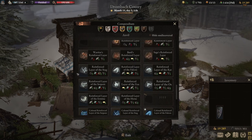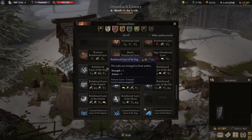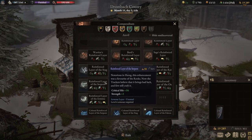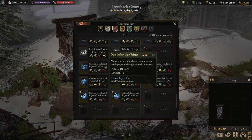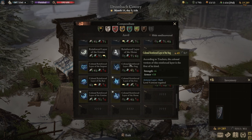If you've unlocked the silver section of armor layers, you have two options. For a defense-oriented approach, take the Reinforced Layer of the Stack, giving 9 additional armor and 2 strength. For more damage, go with the Reinforced Layer of the Serpent, which increases crit hit chance by 3% and strength by 2. Once you've unlocked the colossal versions: for damage, choose the Colossal Reinforced Layer of the Serpent (6% crit and 4 strength); for defense, the Colossal Reinforced Layer of the Stack (18 armor and 4 strength). You can mix and match depending on your build.